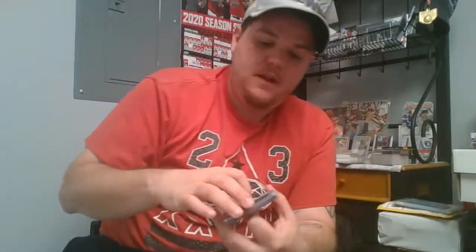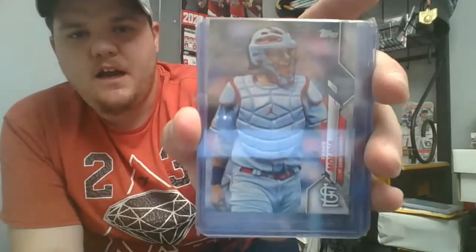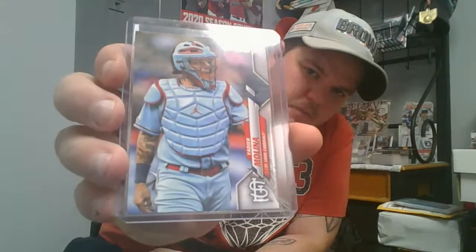One of the kids that was watching the stream said he was a big Seager fan and asked how much I wanted for them. I just told Syed to send them to him — he would like them more than me. Now the hits from the little sponsor — that's a Yadier Molina short print. I think that's a super short print, matter of fact. All tatted up in his Jordan Blues. Pretty sweet.